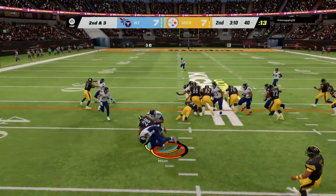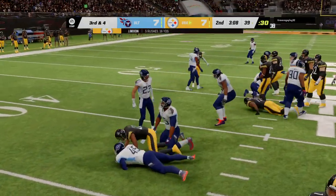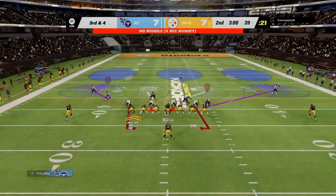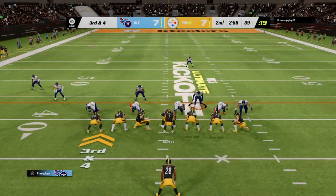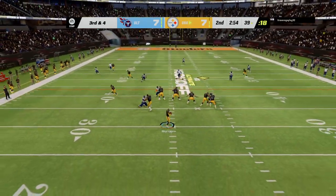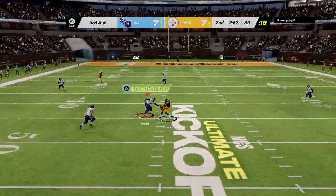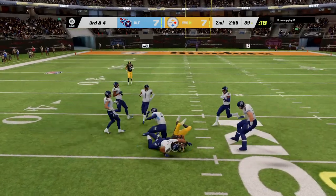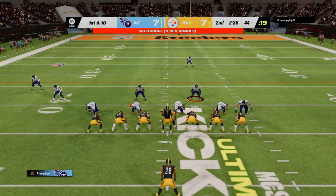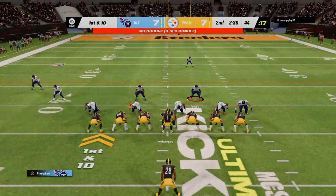On second down, here's Mixon and he is met quickly in the backfield. Down he goes, folded like a lawn chair. This offense on third down has been okay — two for three thus far. This is third and four — man open — that's Ja'Marr Chase complete, and he's going to have another first down as the tackle's made at the Titans' 44-yard line.